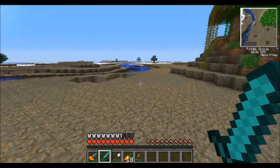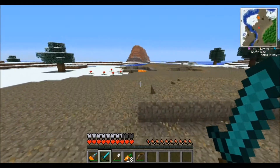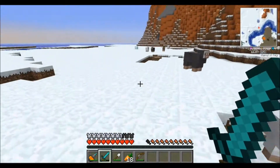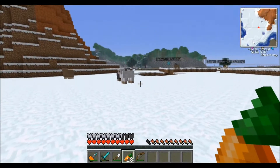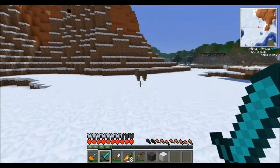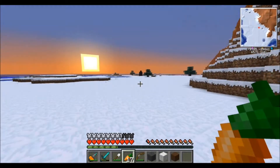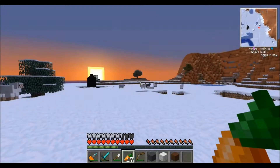We do not want to set up in a red cobblestone area. Watch out for that lava. I think I've been over this way before — there's a village somewhere around here but I don't particularly want to set up in a village. I'm going to kill these sheep though because we'll need to make a bed. Oh, there's an oil well!